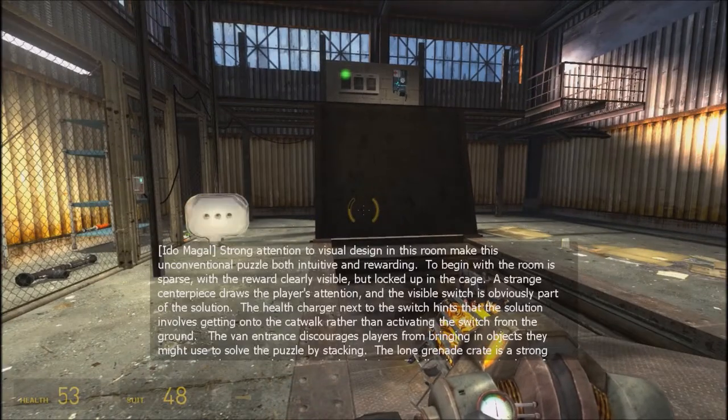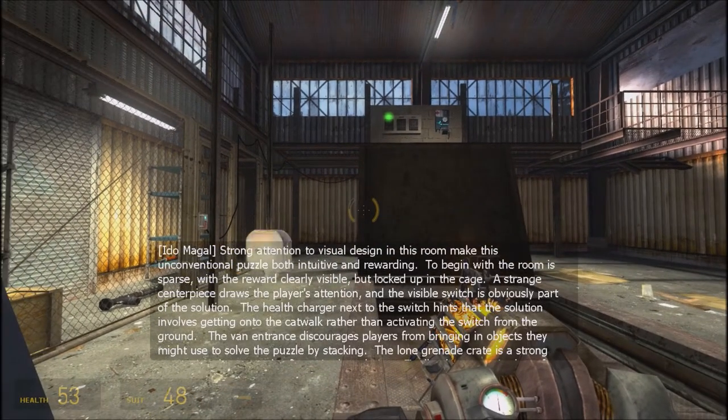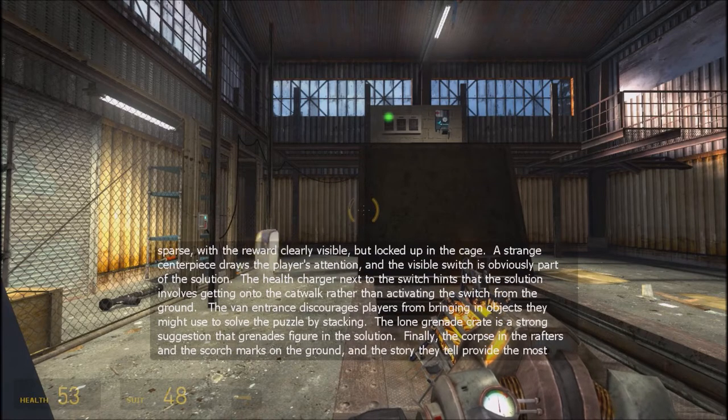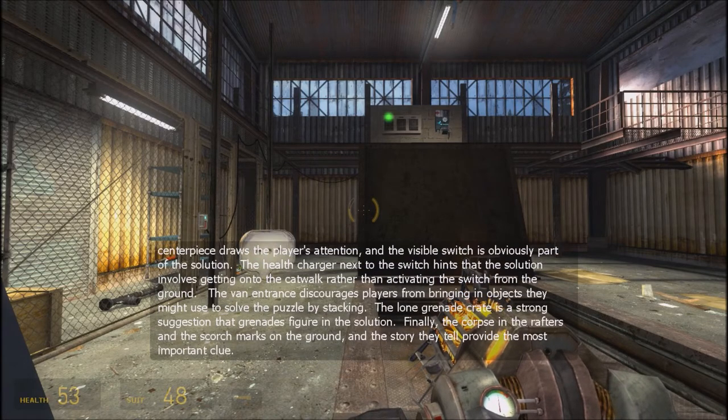Strong attention to visual design in this room makes this unconventional puzzle both intuitive and rewarding. The room is sparse, with a reward clearly visible but locked up in the cage. A strange centerpiece draws the player's attention and the visible switch is obviously part of the solution. The health charger next to the switch hints that the solution involves getting onto the catwalk. The van entrance discourages players from bringing in objects to solve the puzzle by stacking. The lone grenade crate strongly suggests grenades figure in the solution. The corpse in the rafters and the scorch marks on the ground provide the most important clue.